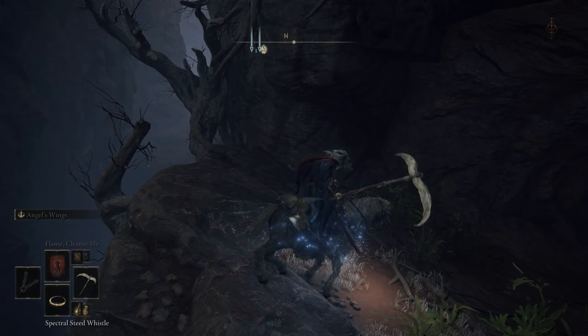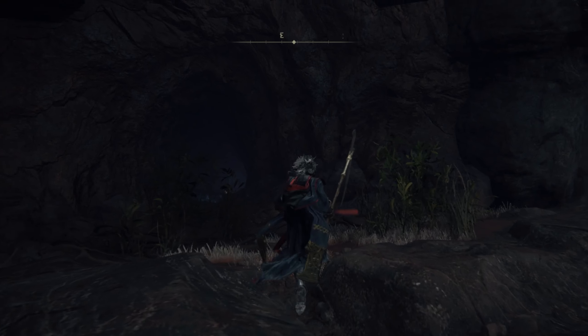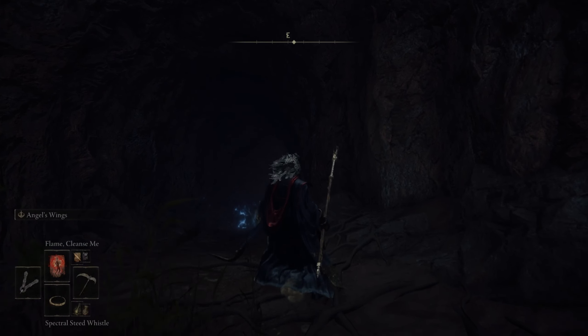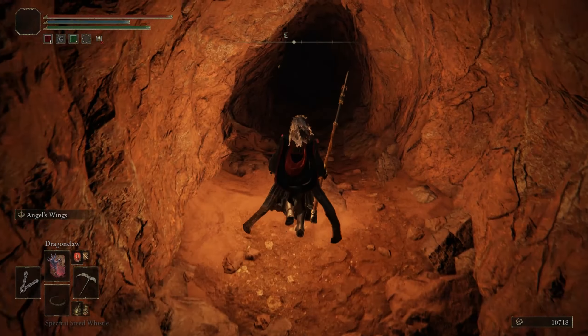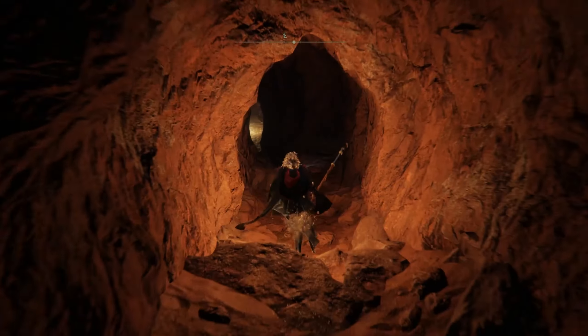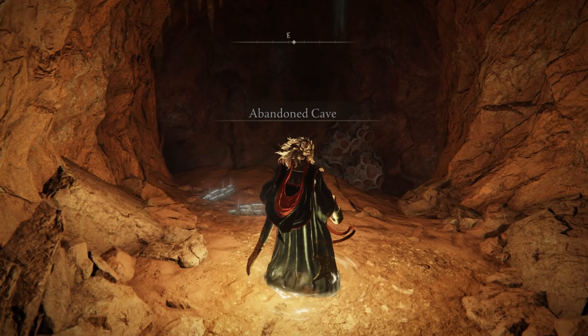Now in this Abandoned Cave, there is an end boss which gives you a 20% rune boost. I would highly recommend using the Flame Cleanse Me incantation if you have incantations. Now as we head into the tunnel, we're going to discover a save point, but most of all you're going to see exploding gas chambers of rot.